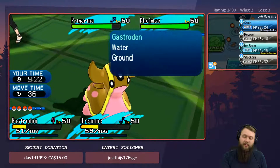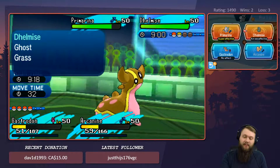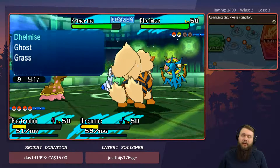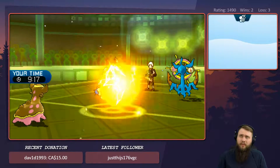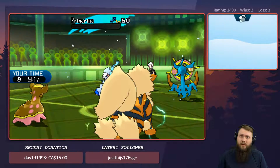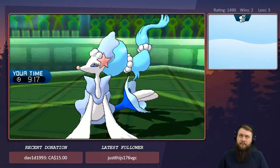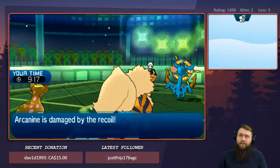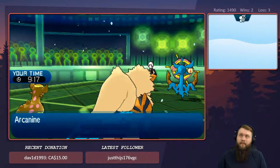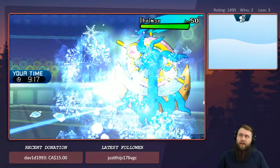I'm pretty sure he's probably going to protect, but just in case I'm going to attack with Ice Beam while I can. I'm going to go for Wild Charge to the Prime Marina at the moment. There we go — no Protect there.